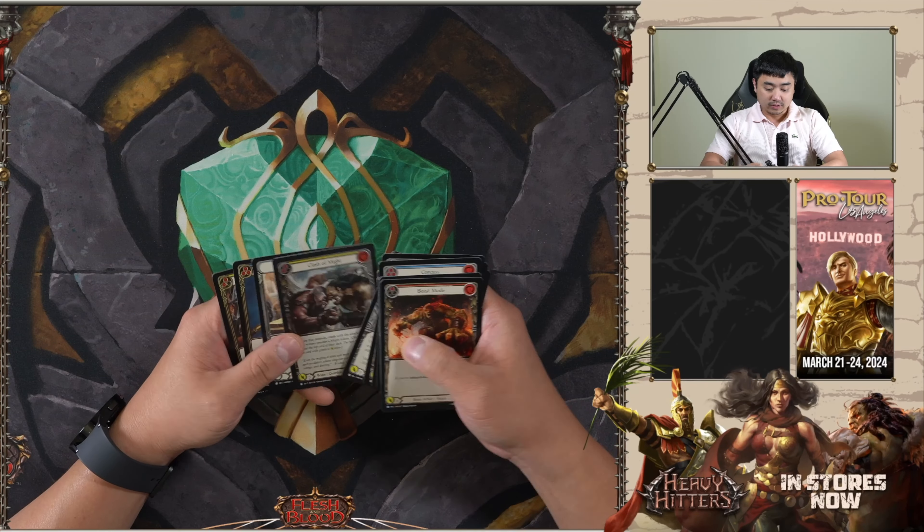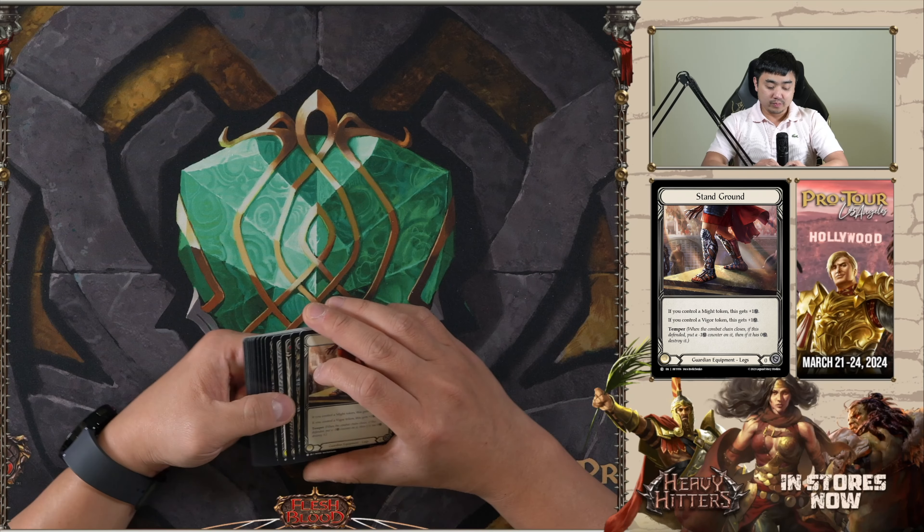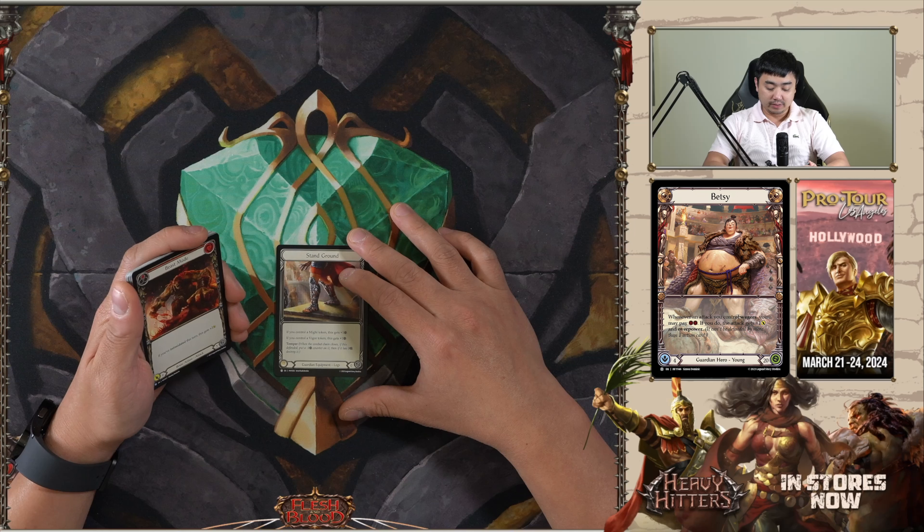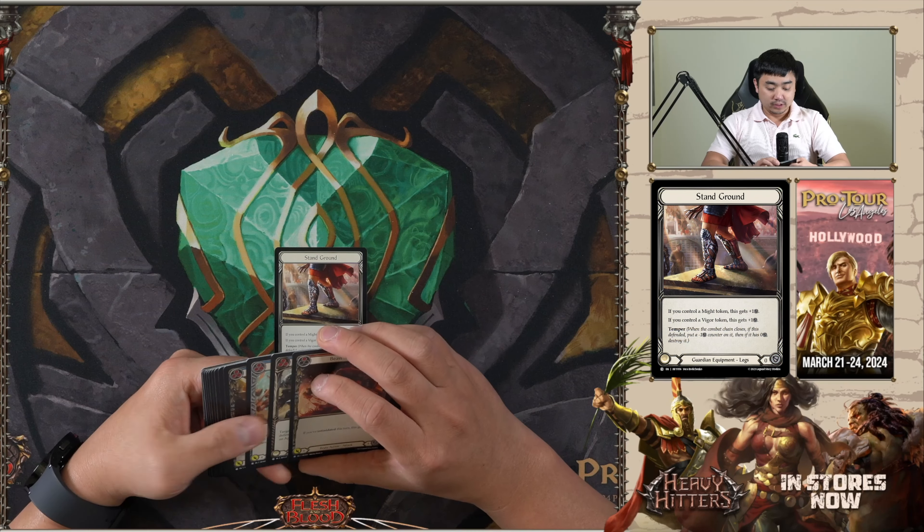Hey guys, Anthony — one of the game devs here for pack one, pick one for Heavy Hitters. I think picking the guardian equipment is probably going to be liked as a later pick because it's good in both guardian and tempo — which is very strong in this format, especially with a lot of two-blocks.